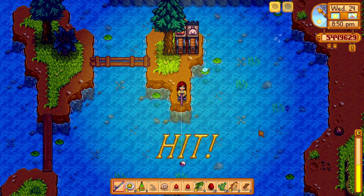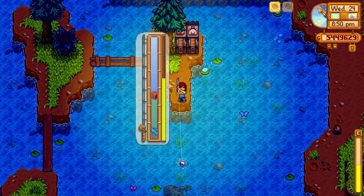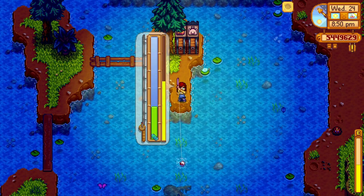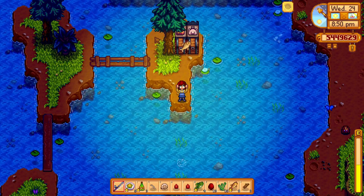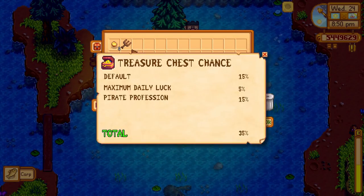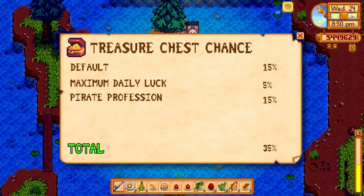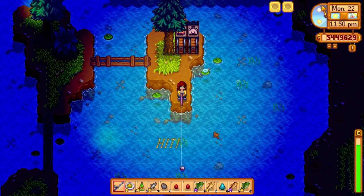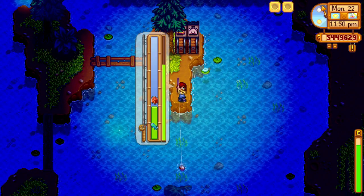Next, we need to consider our professions. You can easily reset your professions by talking with the dog statue in the sewers. It will cost you 10,000 gold, but trust me, it is worth it. When you sleep, you can choose your professions. First, pick the fisher profession, and then pick the pirate profession. The pirate profession will increase your chances by an additional 15%, bringing us to a 35% chance. That is already much better, but we can make it so much better.